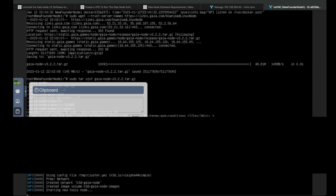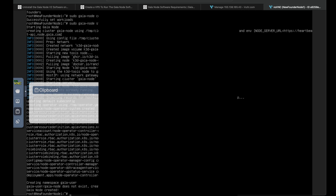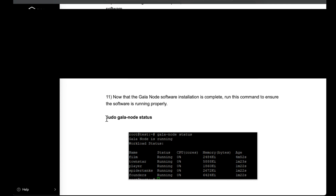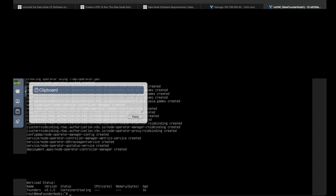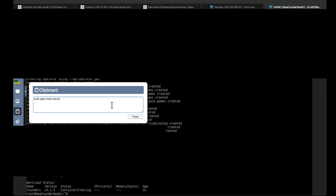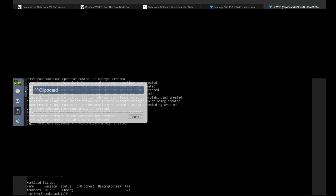Highlight 'gala node start', paste that in, click off, hit enter. It says 'starting node.' Now it says 'gala node created' — we're back to our root prompt. Now just check the status. Paste the status command, click paste, click off the screen, hit enter. It says it may take up to ten minutes for this node to start. You can see the status says 'container creating,' so run it again in a second. Look for it to say 'running.' Paste again, click off — now you can see workload status: Founders node, status is running. Boom, that is it! Once it says running, you are all done.